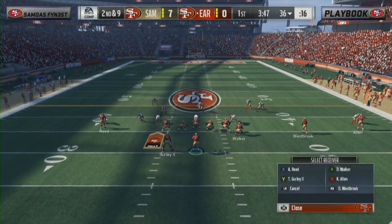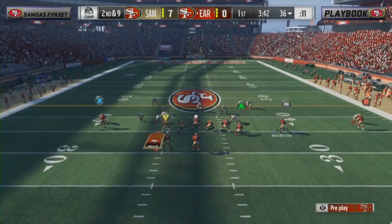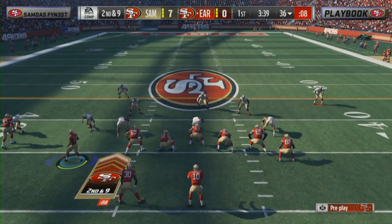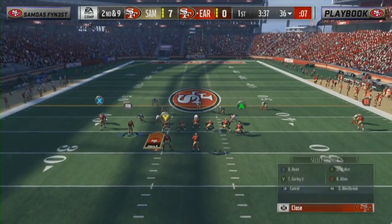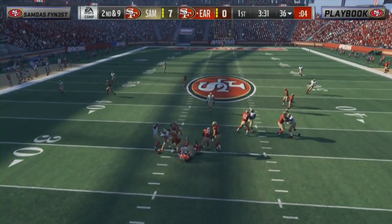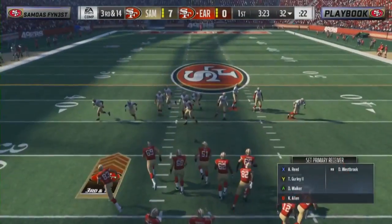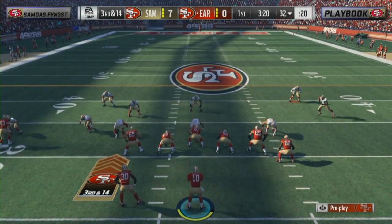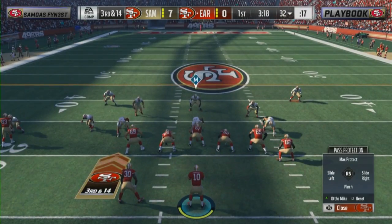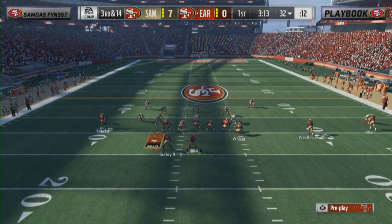Second and nine, trailing by a touchdown. Westbrook in motion on his opening drive, but Jimmy G gets sacked back at the 32 by Deion Jones. Not great pocket presence from Playbook. A big thing he mentioned before the game was emphasizing balance — last year his offense came up short, he felt like he only had one formation he could go to. This year he feels like he has a few different formations on offense.